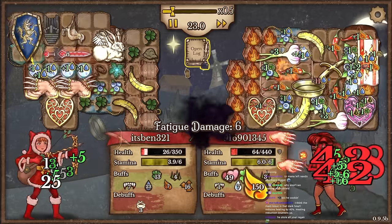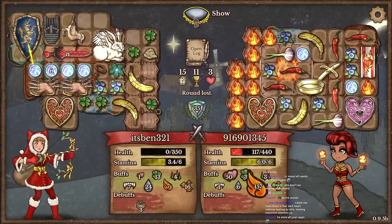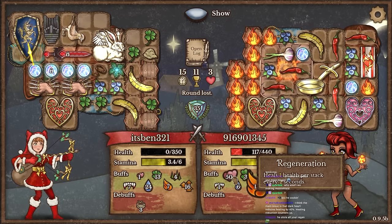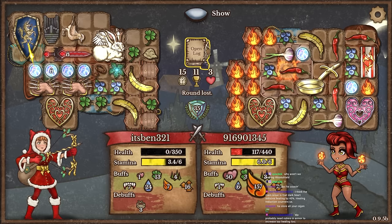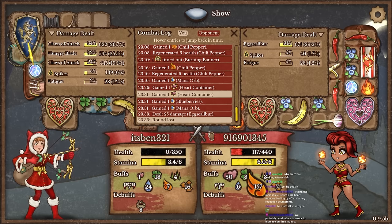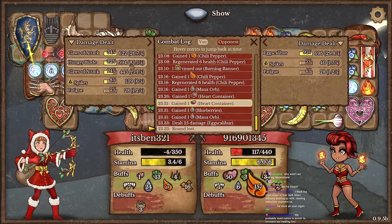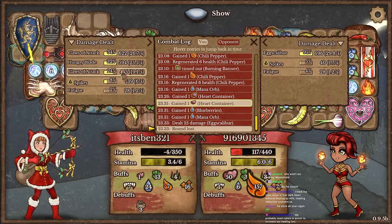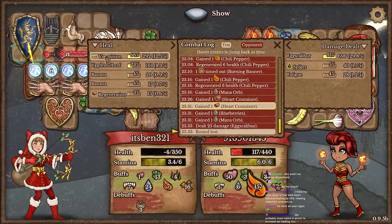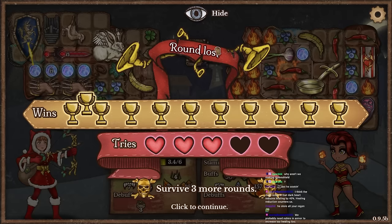It's so close actually. He stole all my regen — 50 regen — and kept removing my buffs. Still got kind of close. We kept on his comfort — we win this. We did 622 with one Claw, 600 with another, that's 1200 damage. Hungry was around 450. Tough matchup.